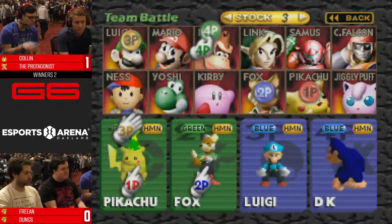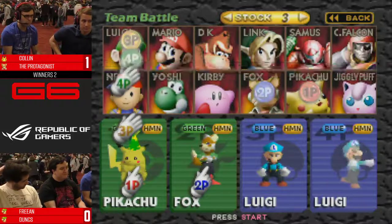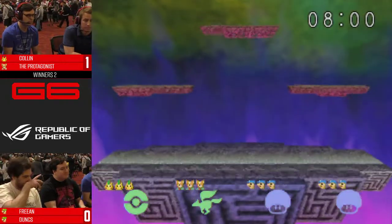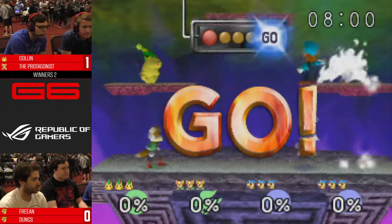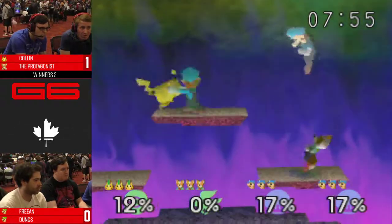There are three things you don't do: you don't get in a land war in Asia, and you don't edgeguard Luigi. Butchered that one. Never gamble with a Sicilian when the death is on the line.